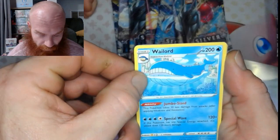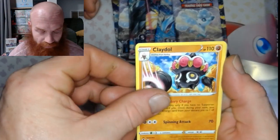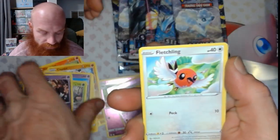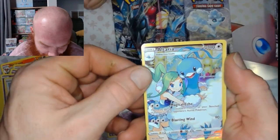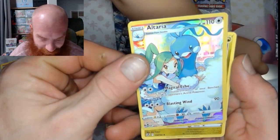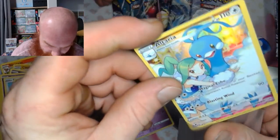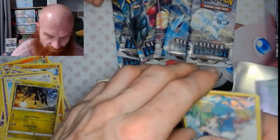Alright, we got a Wailord, a Ninetales, a Claydol, Emolga, Metatite, Durant, Ralt, Fletchling. Ooh, that's a good one — that's so good! Did you like that one? Altaria — Trainer Gallery Rare — Anna Zeigard. No, that one's not. But this one is — that's a keeper. Yes, it means it's a good one.